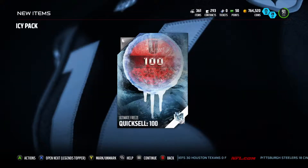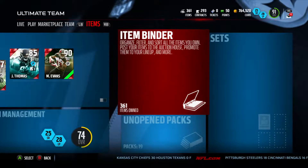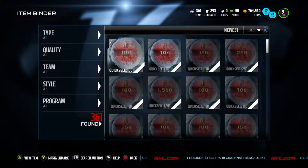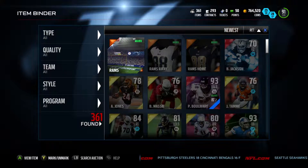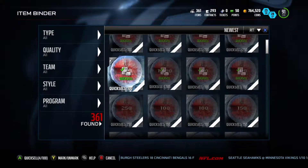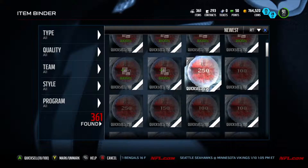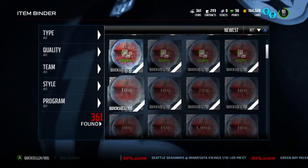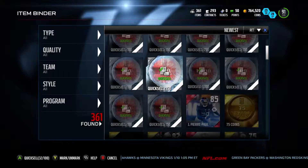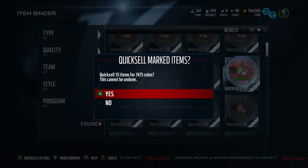How many more? And this is the last one. Not a good pull for the last one. So let's see how much we managed to pull in all of these. Alright, we have $764,000 right now. We'll fix all this. Look at what I just got — $7,474 coins.